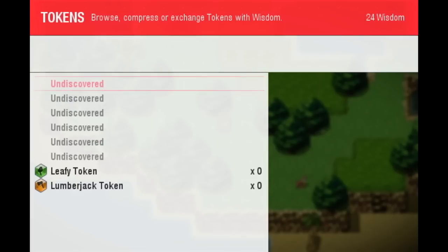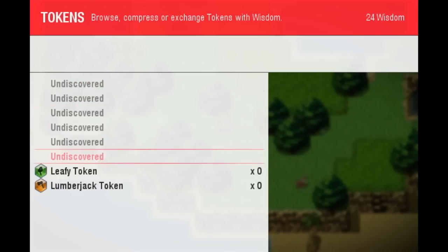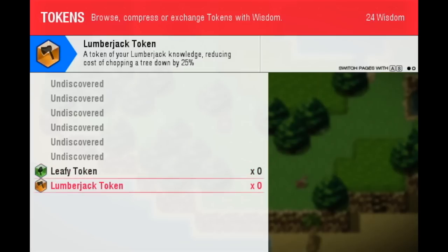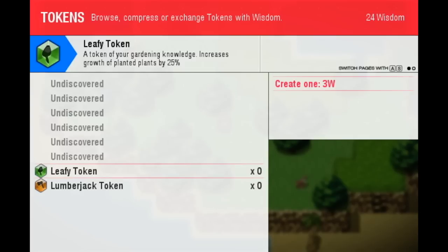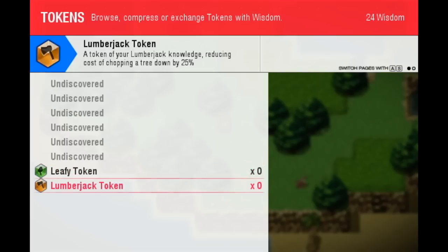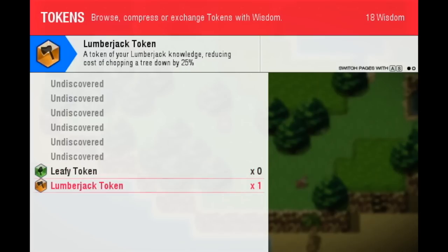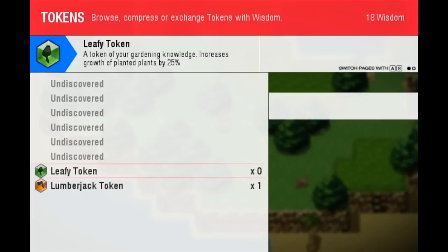This is where all our tokens are. Every time we do something unique, we discover a token, and every time we repeat it, we increase the progress on that token. We have discovered a leafy token, which increases the growth of planted plants by 25% — not plants by nature, but plants that we planted. And also a lumberjack token, which we actually have one equipped right now. We can select one of these and create one for three wisdom. You can see how much wisdom we have on the top right. However, you're never going to have 24 wisdom — I just put it there for testing. It's really hard to get a point of wisdom, but say if we create a lumberjack token, we spent six wisdom, which is more expensive than the leafy token.